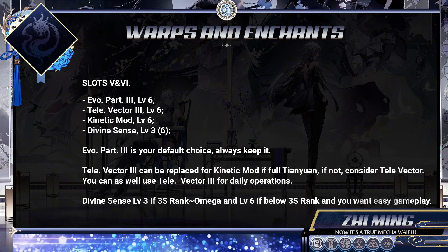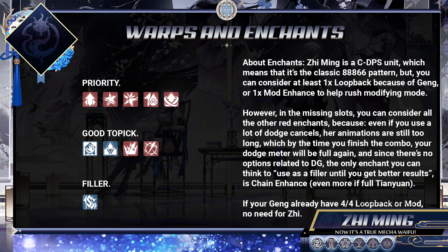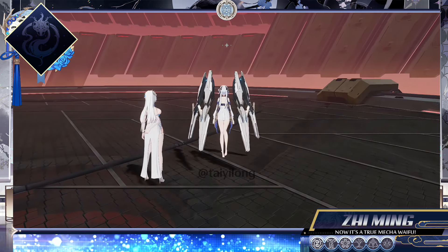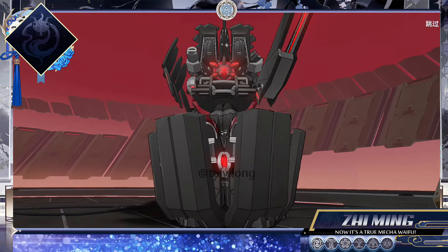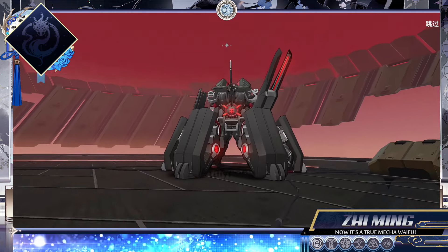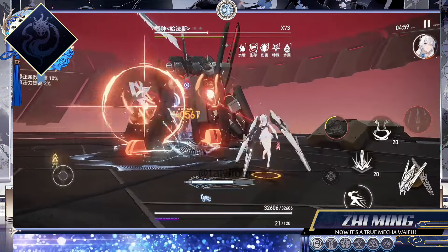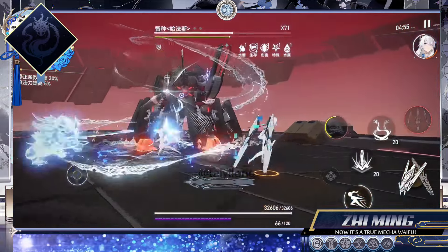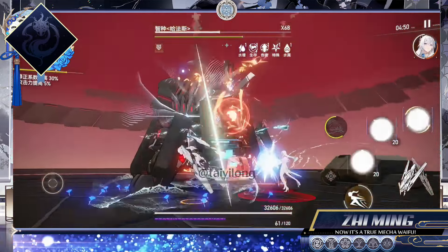For warps and enchants, you should consider the options listed below, but remember that you may change her warp setup according to her character's rank, and pay attention to her enchant suggestions if you have Geng. In team compositions, her best team is Geng and Ling. Geng will help a lot to shorten the battle time and the full operation of her combo, because thanks to Geng, their duo ult becomes part of Ji Ming's combo sequence, allowing a fast second execution of her skill 3 and giving a damage buff.